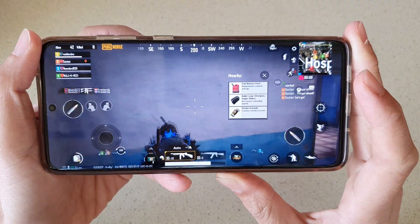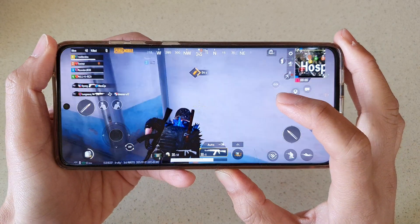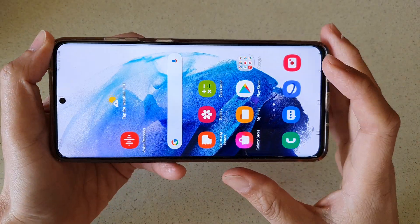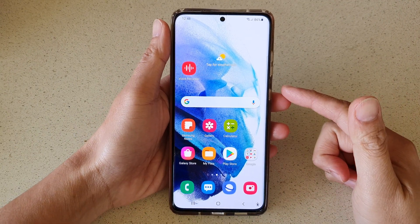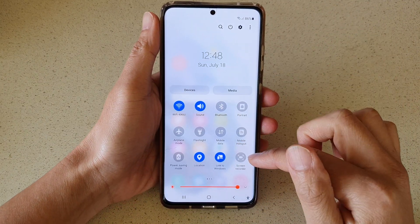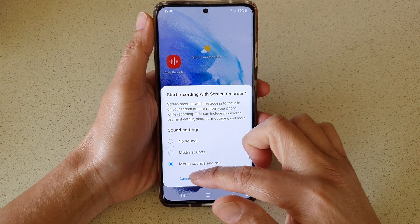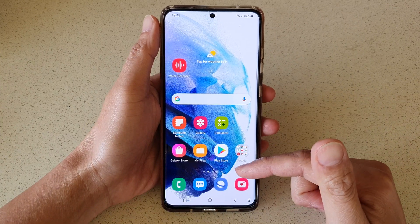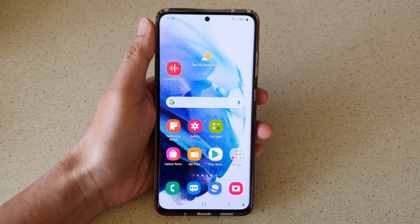This is on the Galaxy S21 Ultra, so we have the best hardware at the moment on the Galaxy S21 series. Your recording will be saved in the gallery folder in the screenshot folder. There is also another way to record your screen — pull down from the top and tap on Screen Recorder, which will activate the screen recorder app. It's nice that you can open the screen recorder directly from the games app so you can immediately start recording. Thank you for watching — please subscribe to my channel for more videos.